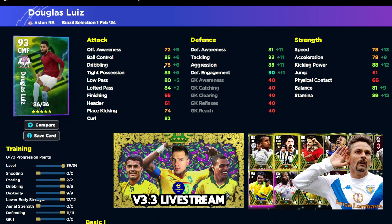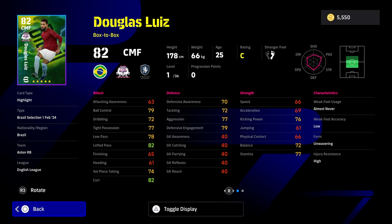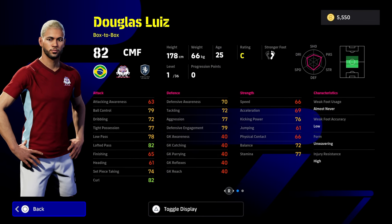Douglas Luiz has a very solid build: Passing 2, Dribbling 6, Dexterity 9, Lower Body Strength 12, and Defending 11. He's a box-to-box defensive type of player that can dominate your midfield, especially if you're chasing Neymar or Romario and don't get either. He's got Fighting Spirit, One Touch Pass, Soul Control, Scissors Faint, Pinpoint Cross, and Low Lofted Pass Gamesmanship - a real utility player.